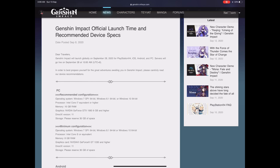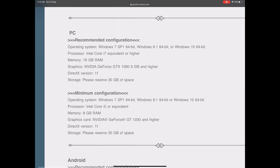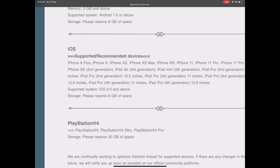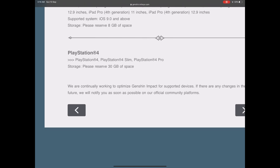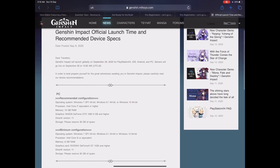Before speaking about the registration process and rewards, you must check if your device can handle it. I will put the official link in the description below — the latest update about the recommended device specifications. You can look up requirements for PC, Android, iOS, and of course PlayStation 4. You just need to reserve 30 gigabytes of space, so be sure to check this before pre-registering.